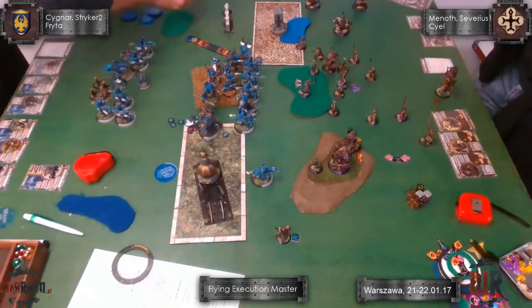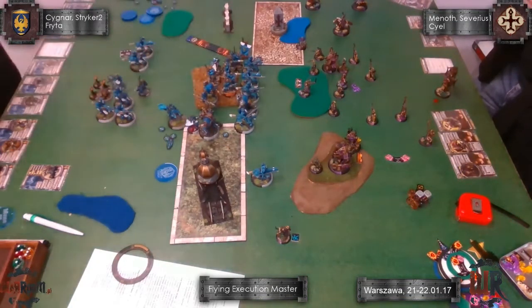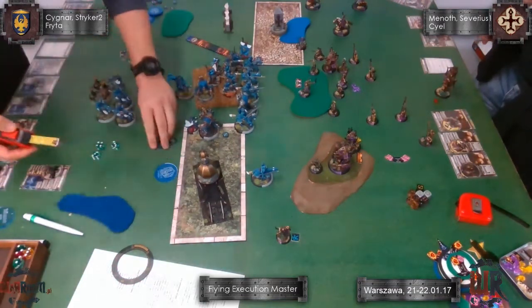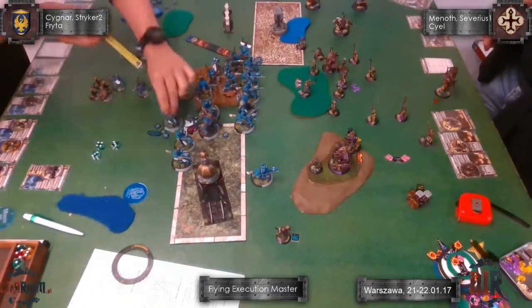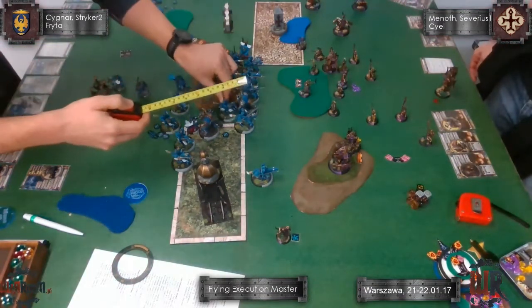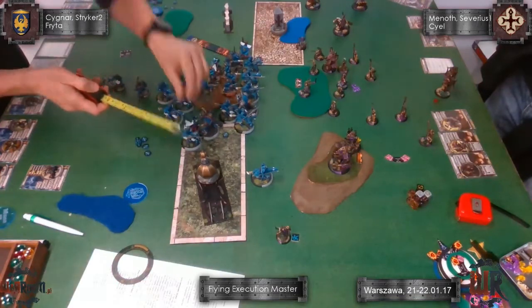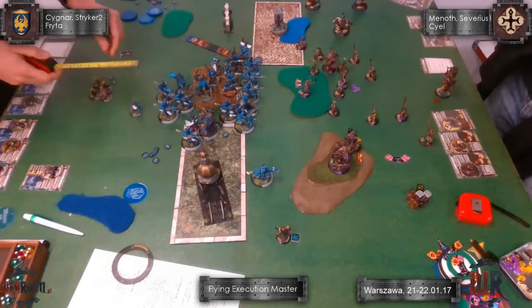Striker moves behind and casts Deceleration again. Electrolips go in — some miss, but three lenses are shooting. One of them hits and removes Cal Bylo. So 50% of the plan is done. I closed to his line, staying out of threat range of the most dangerous stuff, and keeping my most precious models out of his range. I also removed Cal Bylo, but I did not remove the monk.